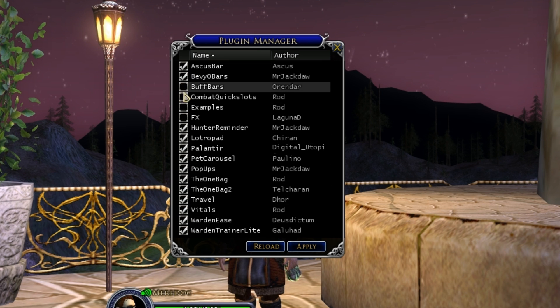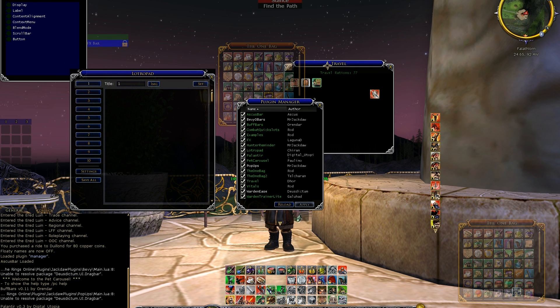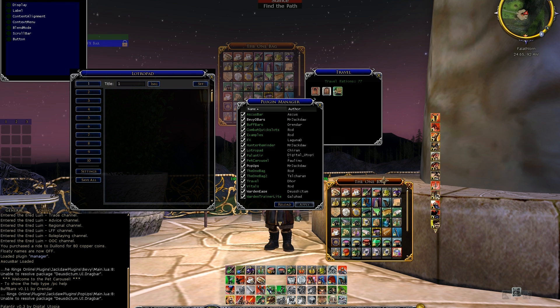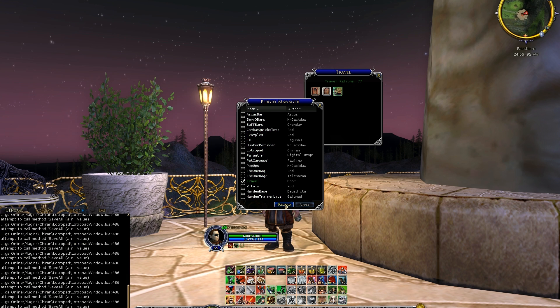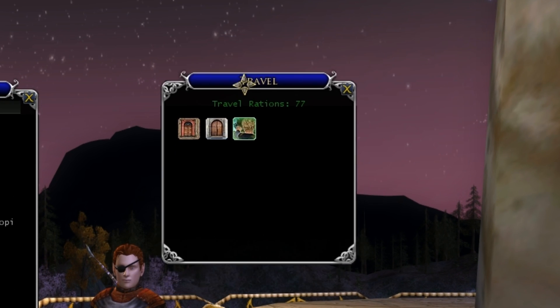I'm going to go ahead and select them all just to show you what it's like. Hit apply and everything goes crazy. I just wanted to show you real quick all the different ones that are available right now — we'll be taking a look at these individually as time goes by. I'm going to go ahead and unload all of them except for the travel one. Hit apply, hit reload, and there you go.